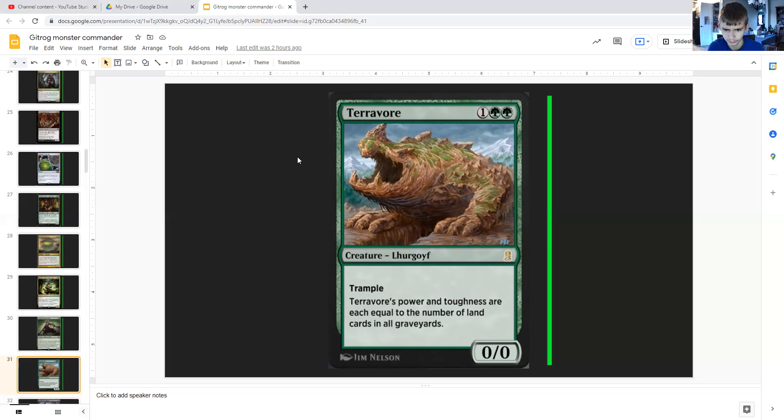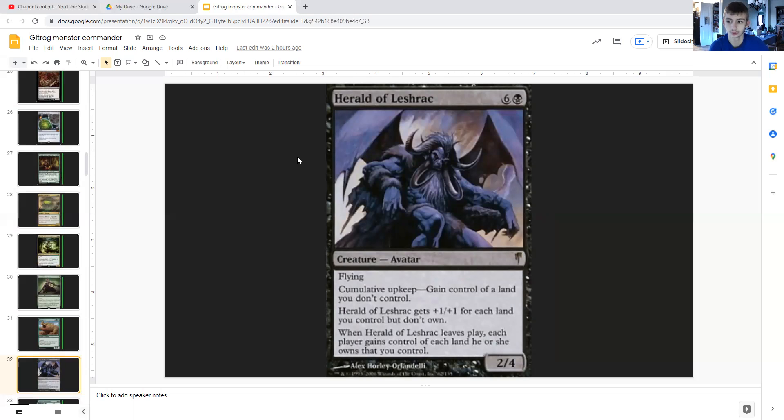The next card has trample and its power and toughness are equal to the number of land cards in all graveyards — so again, all graveyards contribute. Herald of Leshrac costs six generic and a black — it's an avatar with flying, 2/4. It has cumulative upkeep: you gain control of a land you don't control. At the beginning of each upkeep you get an age counter and must pay the cost once for each age counter — so you'll be gaining one more land each subsequent turn.